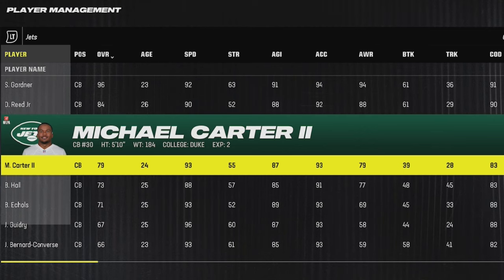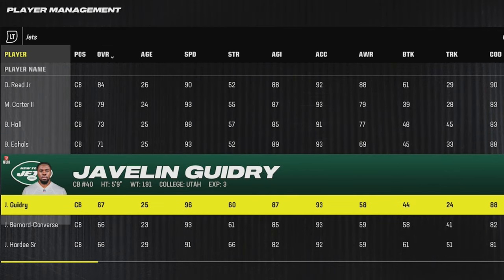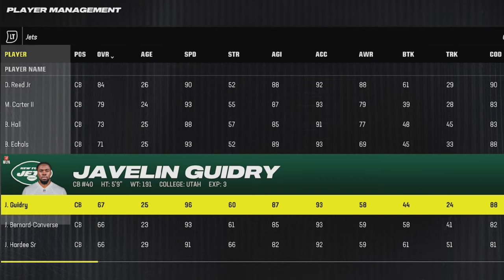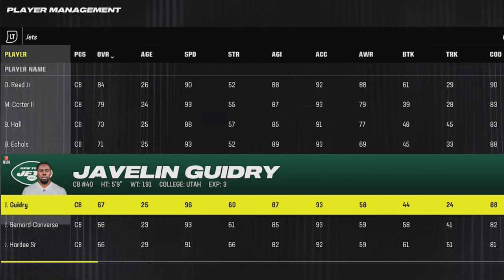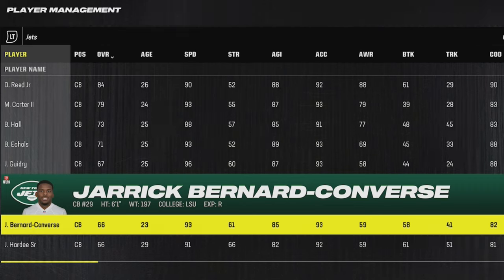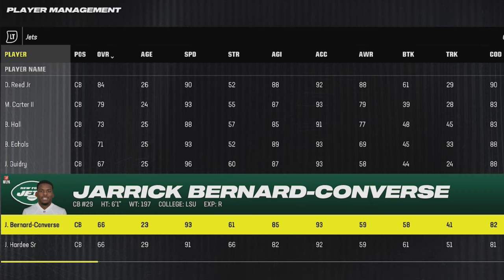Next up for the Jets, there are a lot of options as they have a lot of cheap speed cornerbacks that are 93 speed or higher. You could go with a guy like Javelin Guidry, who's only 5'9 and is definitely good for blitzes and such. But my favorite would probably be Jarrick Bernard-Converse, since he's 6'1 with 93 speed and 93 acceleration.